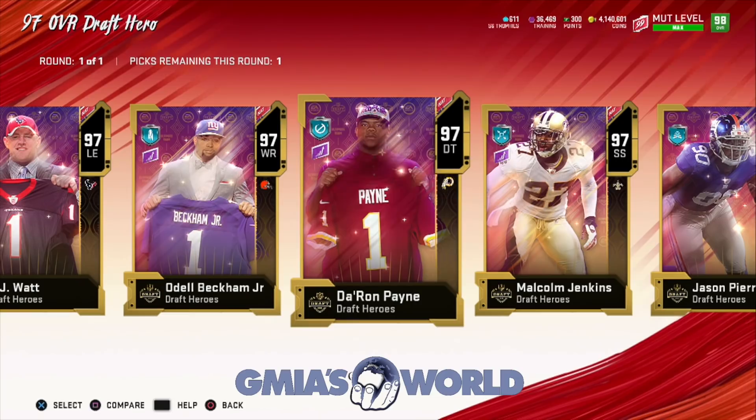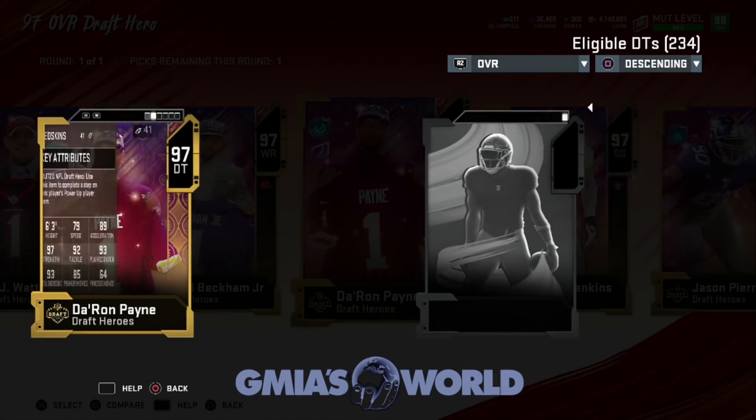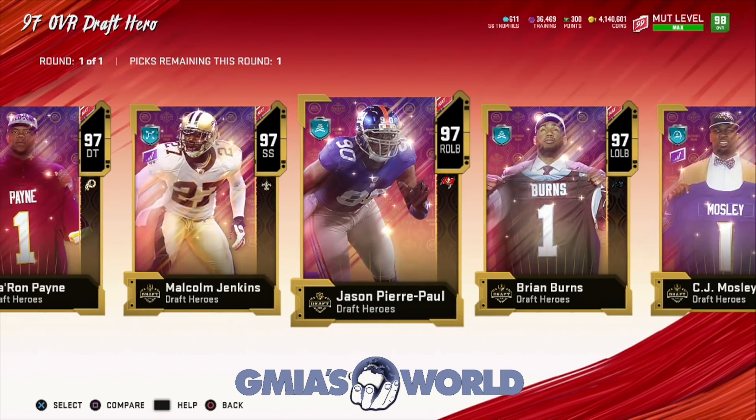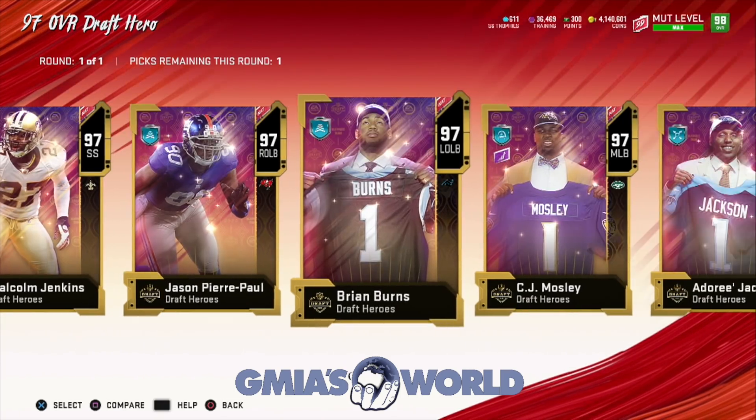How fast is this guy? No, I'm selecting you — that'll be foolish. What's your speed? 79? No thank you. Malcolm Jenkins is slower than dirt. Jason Pierre-Paul, a.k.a. Meaty Claws — we're not doing anything with that guy.